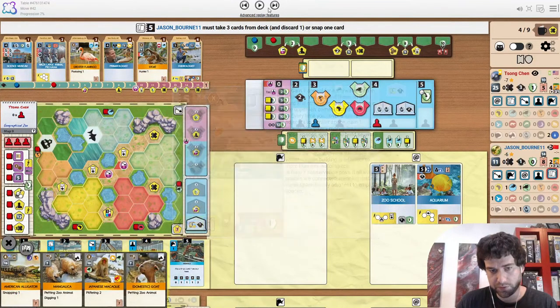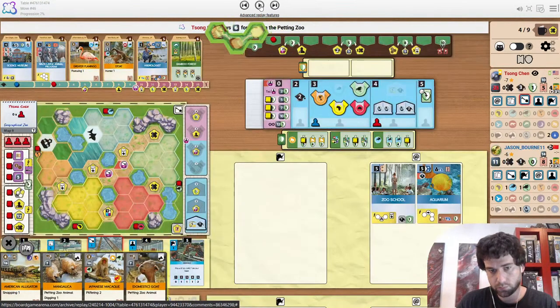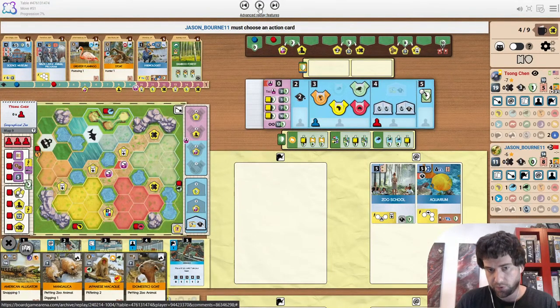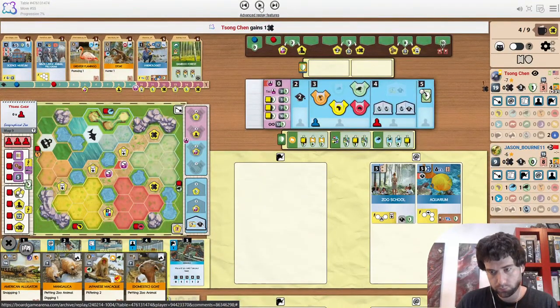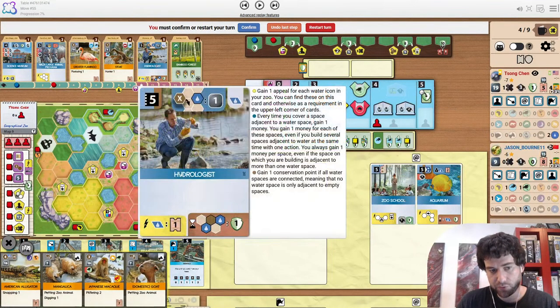So Jason Bourne should probably snap Hydrologist here. Primatologist is the clear second snap though. He does get down a petting zoo, which is going to be great because Jason can't cause the break just yet. They do just take another build action for a single pavilion. And the thing with doing that is Jason's still not threatening the break. So Song Chen can just use his time to X out associate, which is going to allow him to play animals and then snap up Hydrologist straight away.